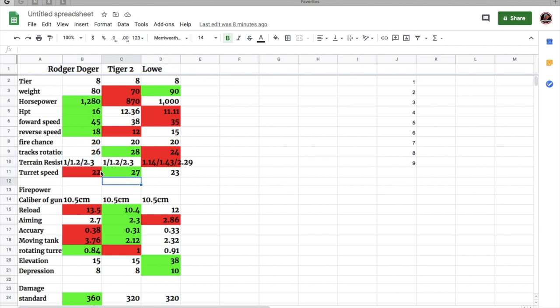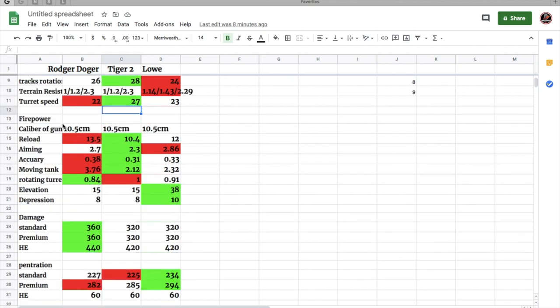All three tanks get a 10.5 centimeter gun, but all 10.5cm guns are not the same. The Tiger 2 is known for having the best accurate gun on a heavy tank, and that still stands. The Tiger 2 has the best reload, aim time, accuracy, and moving dispersion while turning the tank.